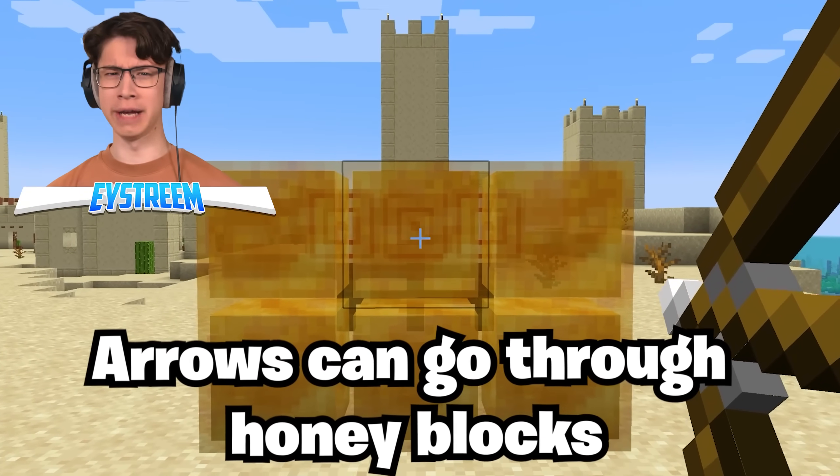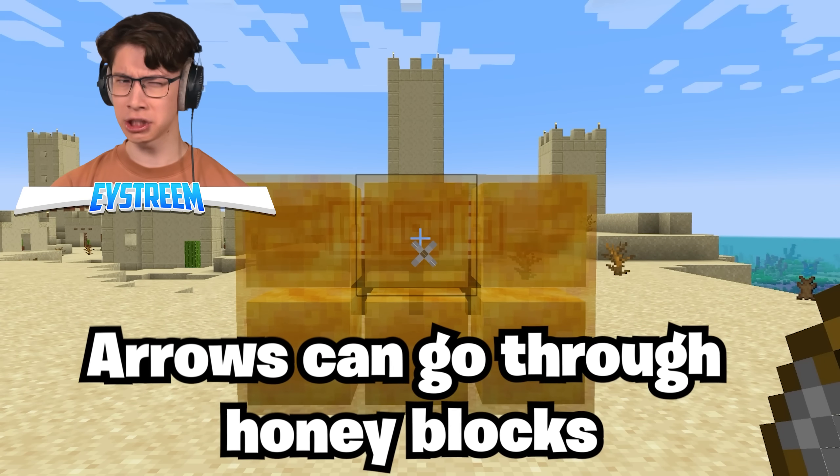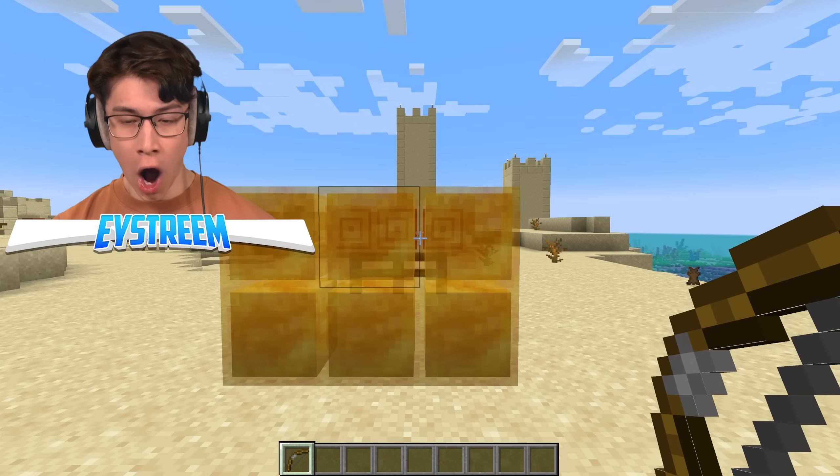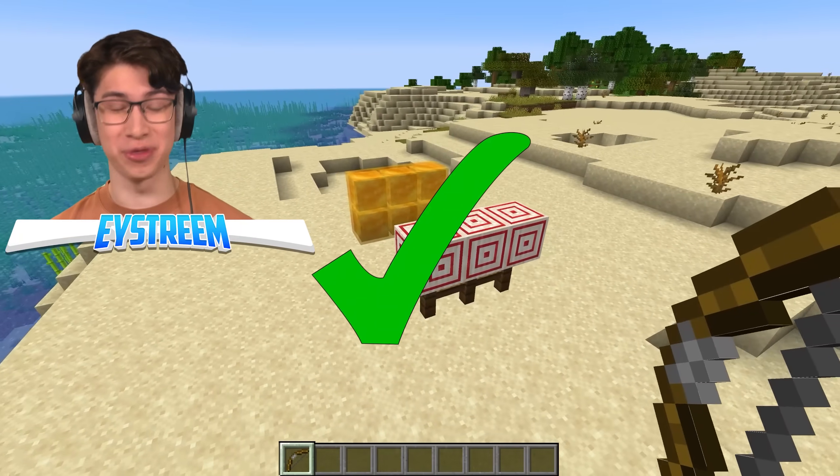Arrows can go through honey blocks? Nope — wait, I actually think they can. You just gotta do it through the slightly clearer bit, because it's not as thick honey. It literally went through!